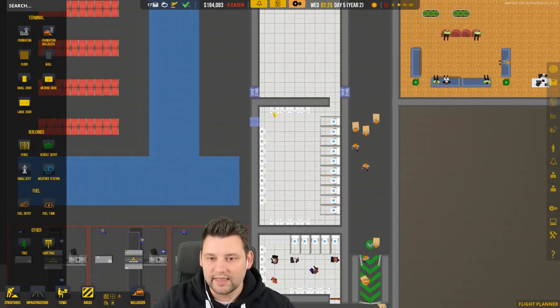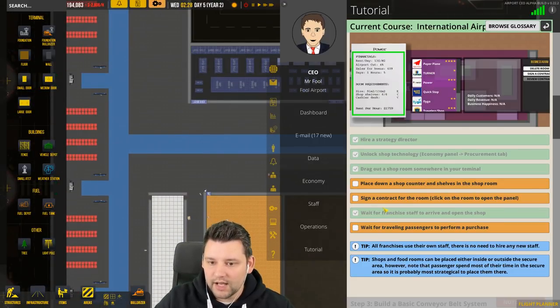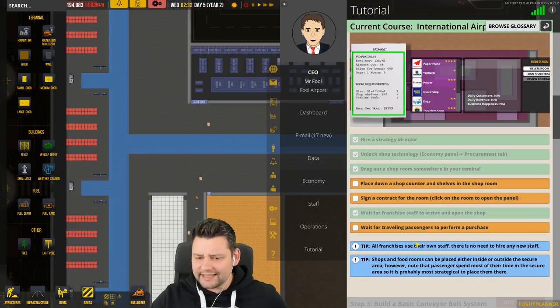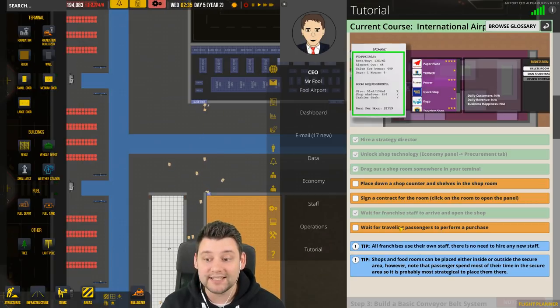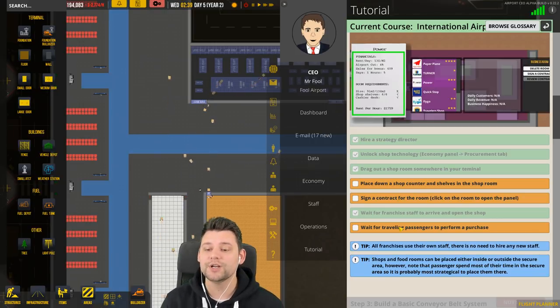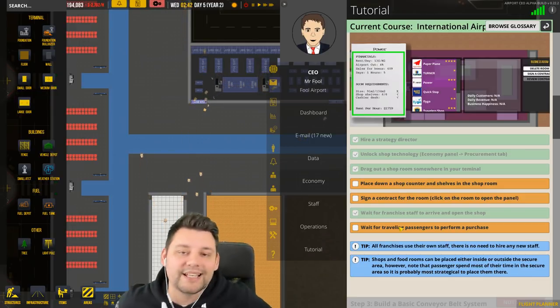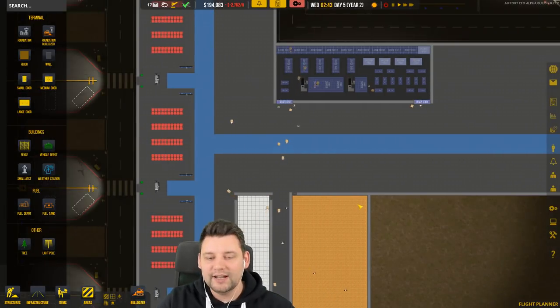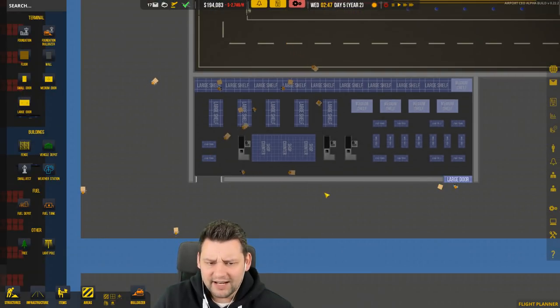Looking good — we'll wait for them to get rid of that wall and place more doors. For the tutorial: sign a contract for the room. We'll do that once they've built everything and wait for travelling passengers to perform a purchase. The tip says: all franchises use their own staff, there is no need to hire any new staff. Shops and food rooms can be placed inside or outside the secure area, but passengers spend most of their time in the secure area, so it makes more sense to place them there. We don't need to hire any staff whatsoever.